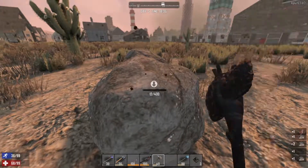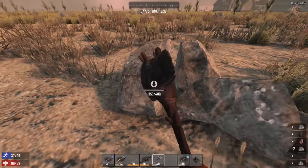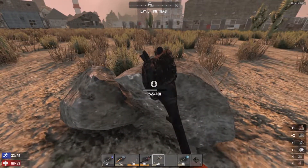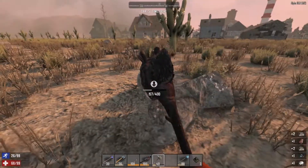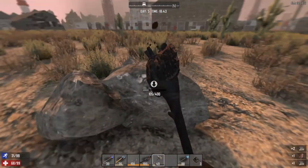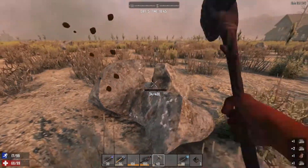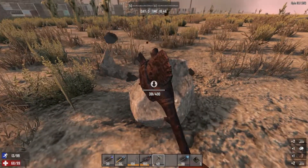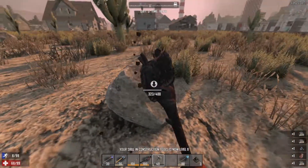Once I get these flagstone walls up, I also have to turn them into cobblestone, so I'm going to need the rock for that. Then I want to put some kind of anti-spider zombie solution around it. Just a quick solution — we'll put up wood frames around the edges to prevent the spider zombies. You really can't waste wood in this game.